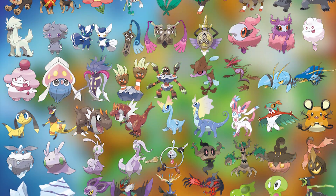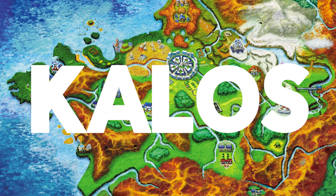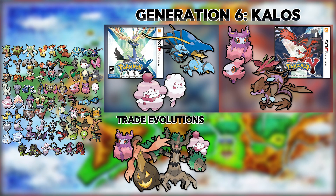Generation 6 is a breath of fresh air with only 72 new Pokemon to catch. And to make things even easier, you only need a copy of Pokemon X and Pokemon Y to get all non-mythical Generation 6 Pokemon. And since it is a 3DS game, the three mythical Pokemon — Diancie, Volcanion, and Hoopa — can all be accessed using our trusty Power Saves 3DS.